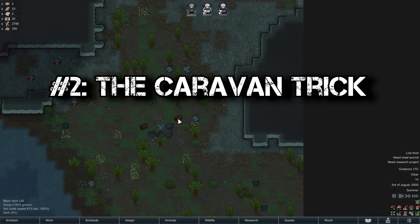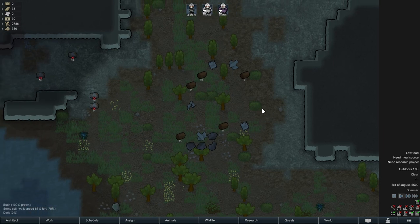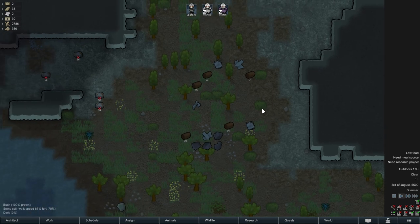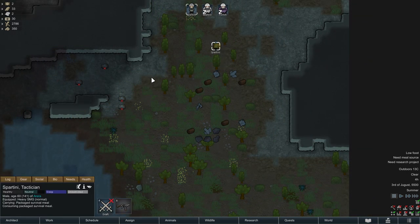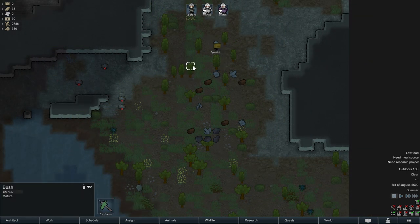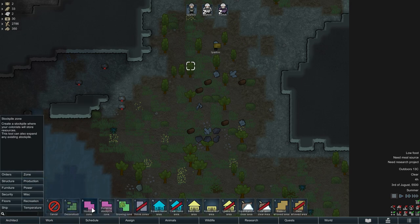Trick number two: the caravan trick. Are you tired of pawns that can only carry one tiny knife or 75 solid granite blocks at the same time? Well, they can stuff their inventories full with a lot more crap during a caravan trip. Yeah, me neither. So let me introduce you to the caravan trick.